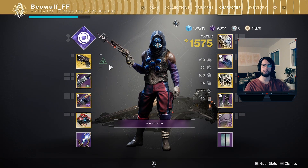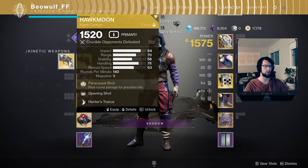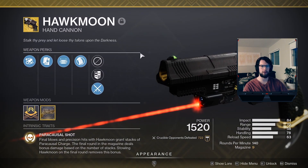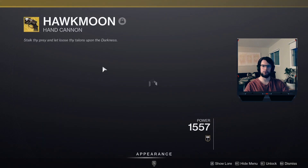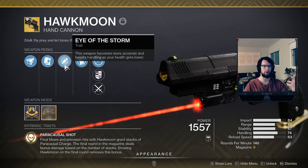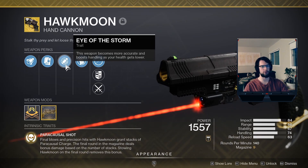Recently some of my friends were asking why I switched from Opening Shot, because the Hawkmoon I used to run before was an Opening Shot roll — I put 700 kills on it and was loving it. Honestly, what really made me change is that with a lot more invisibility and hunters running around, I'm getting into a lot more duels. Eye of the Storm is just super clutch when you're in that 1v1 gunfight, so that's really what made me switch from Opening Shot to Eye of the Storm on Hawkmoon.